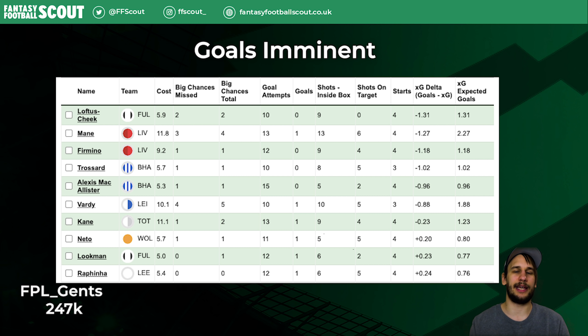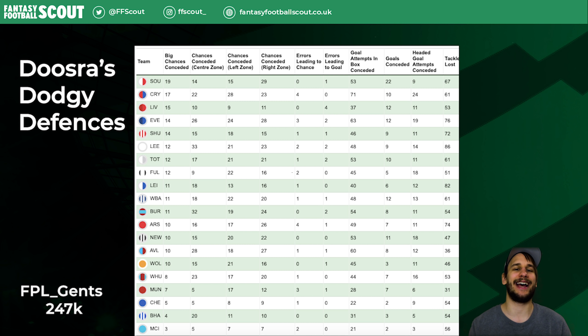If we look at one last table — Dougstra's Dodgy Defenses — we can see that Liverpool has had four errors in their defense which have led to a goal. It's mostly down to Alisson who is behind this mess, but it still proves signs of a team in disarray.